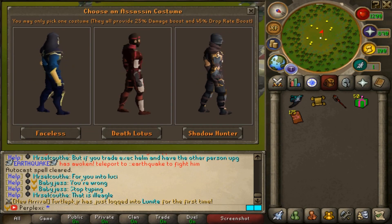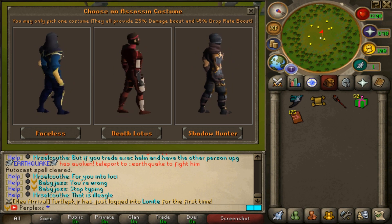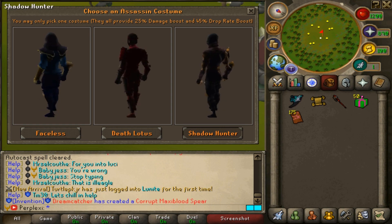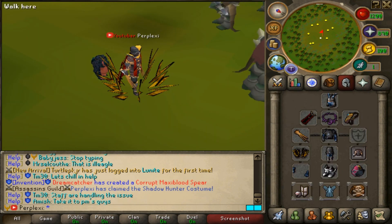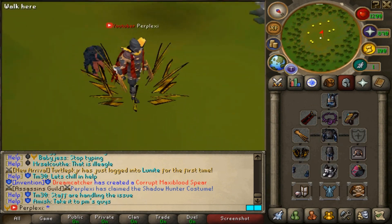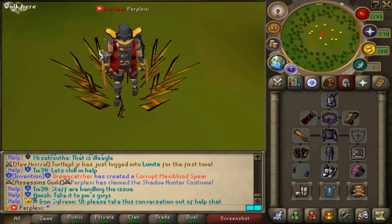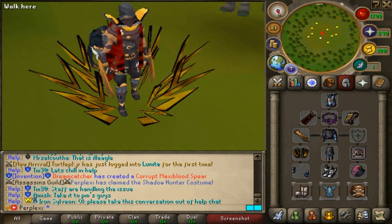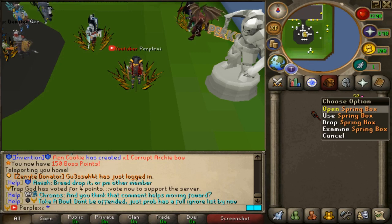You can pick one costume — they provide a 25% damage boost and 45% drop rate boost. You have the Faceless, Death Lotus, and Shadow Hunter options. We're going to pick the Shadow Hunter and wear it — now we literally look like a Shadow Hunter. That looks so clean! The models they do on here are absolutely insane, and it goes right into your custom slot.